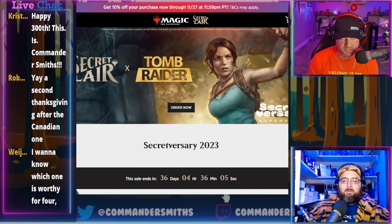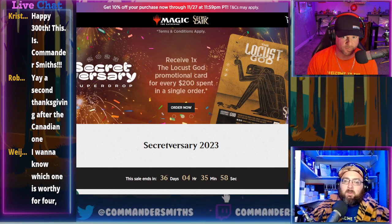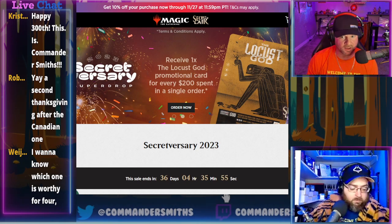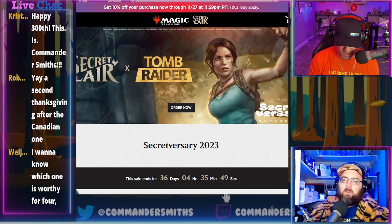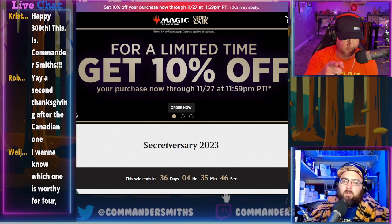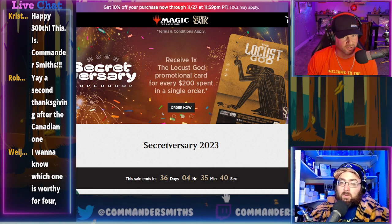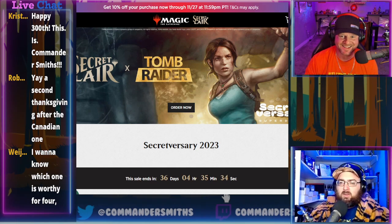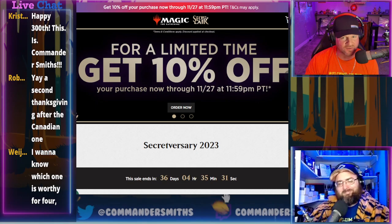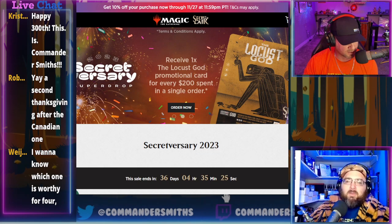There's a 10% discount if you purchase before November 27th. Also, every $200 you spend you get a Locust God promo — it looks like the alien from Aliens. Every $200 spent gets you that promo card.